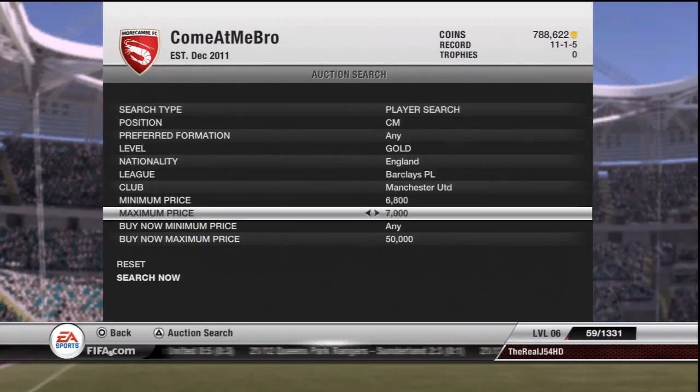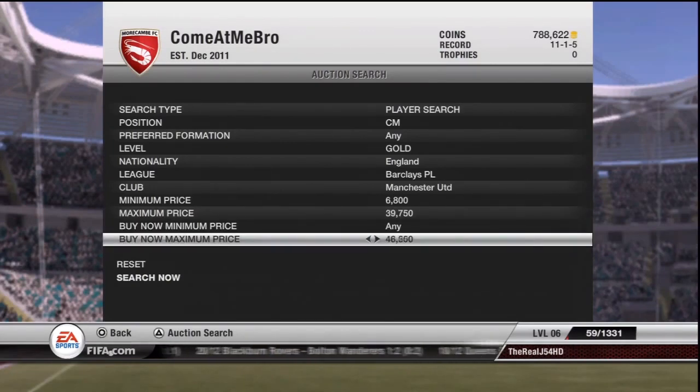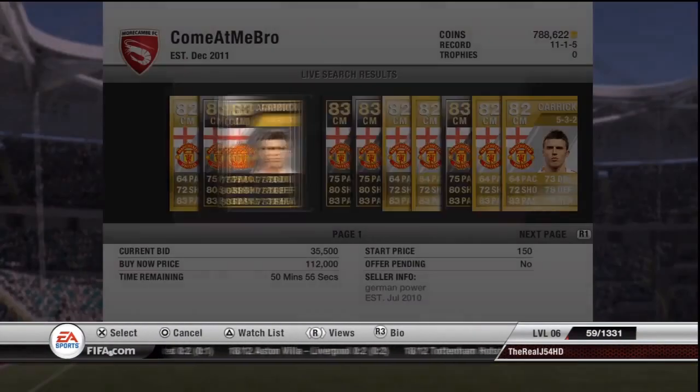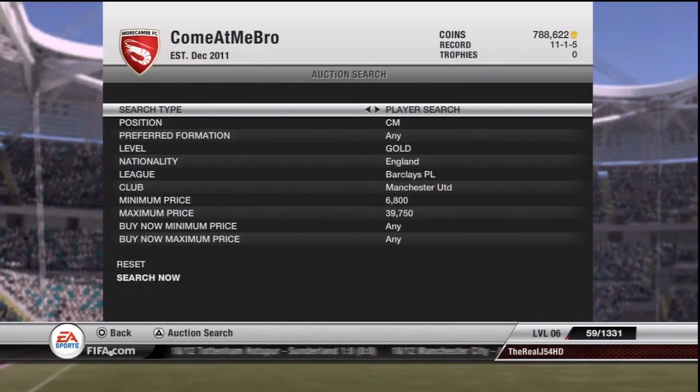Well, 20k — I'd say probably invest 10k in a cheap inform, maybe team of the week, or it doesn't have to be team of the week — that's 10k gone there. And then probably spend the rest on either silvers or bronzes. That's probably the best way to do it.